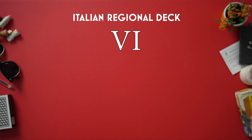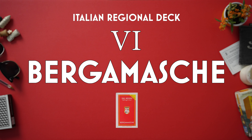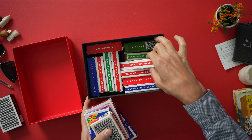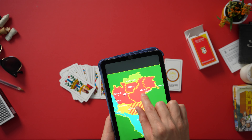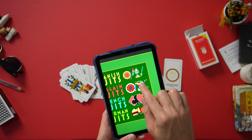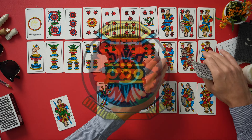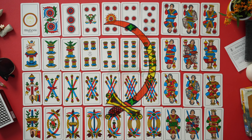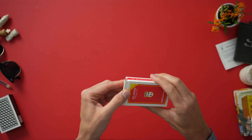Today we're going to open the Bergamasque Italian card deck. So here it is, the Bergamasque deck. It's a northern Italian style deck. That means it has the suits: coins, goblet-type cups, batons like sticks, and curved swords or scimitars. Let's open it up and have a look at it.